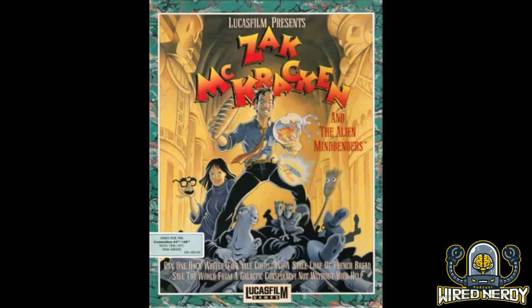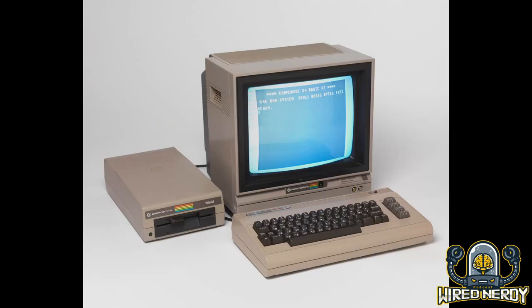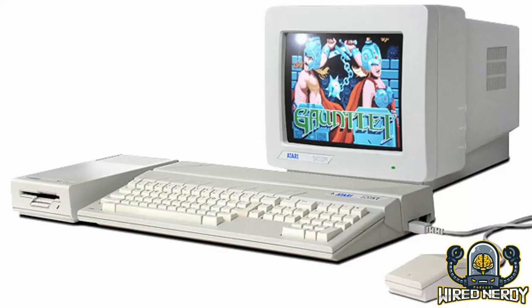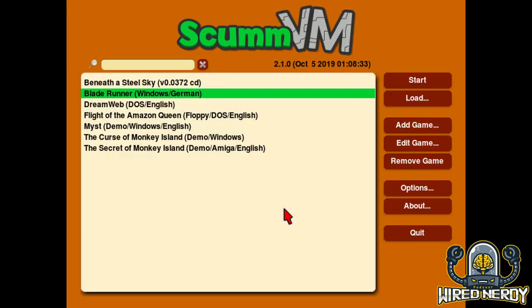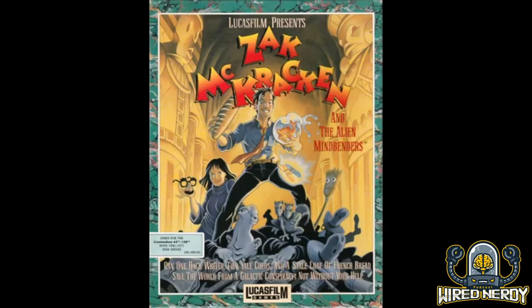Released in 1988 by Lucasfilm Games, now known as LucasArts, Zach McKracken and the Alien Mindbenders isn't just a game — it's a time machine whisking you back to the golden age of point-and-click adventures. Available on platforms like the Commodore 64, Atari ST, and MS-DOS, this gem of a game has finally made its way to modern audiences through various emulators and re-releases. So grab your pixelated fedora and let's dive into this nostalgic adventure.